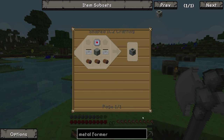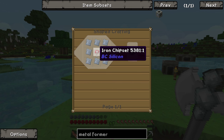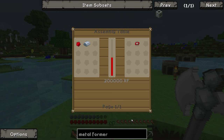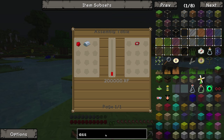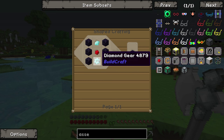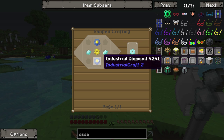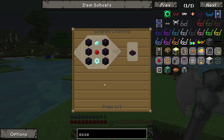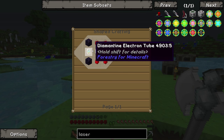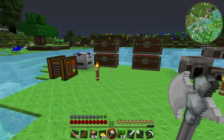Back to the metal former — to get this we need quite a bit of stuff. Mainly, to get the basic machine casing we need an iron chipset, which is made in the assembly table. That's why we needed so many diamonds to begin with, because the assembly table and the lasers it requires need a ton of diamonds. We need five diamonds just to make this. We're also going to need some obsidian, and the lasers require even more obsidian and diamonds in the form of diamondite electron tubes, which require diamonds, redstone, and glass in the thermionic fabricator.